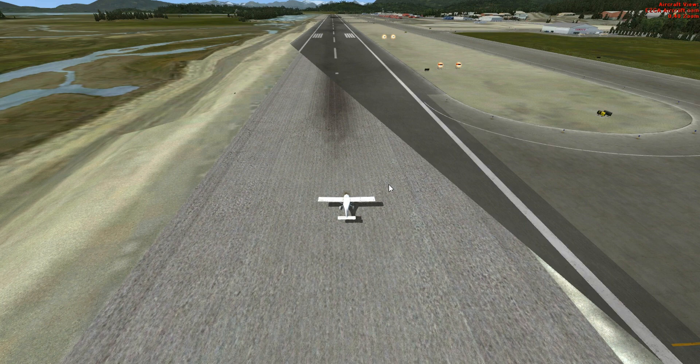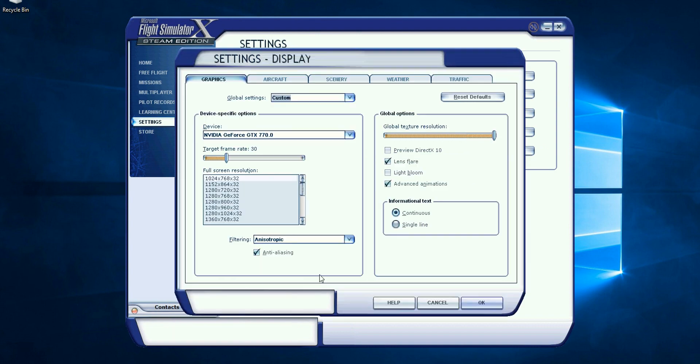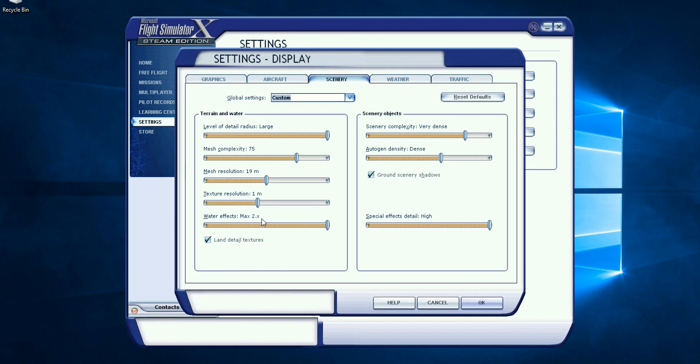That did not work - that doesn't look good enough. So let's back out; that number is not right. Go back to Settings, Customize, Scenery, and just cook it up one nudge. I think that should do it.